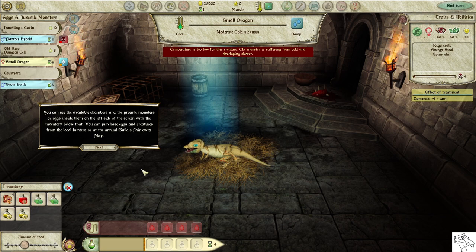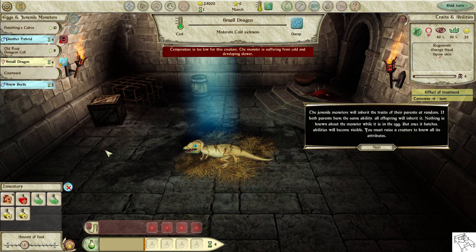You can purchase eggs and creatures from the local hunters or at the annual guild's fair every May. Juvenile monsters will inherit the traits of their parents at random. If both parents have the same ability, all offspring will inherit it. Nothing is known about the monster while it is in the egg, but once it hatches, abilities will become visible.